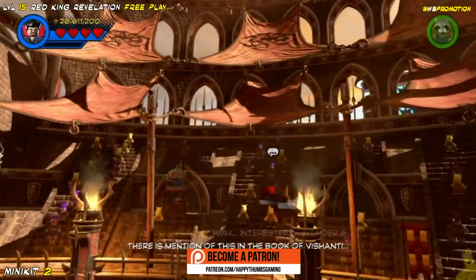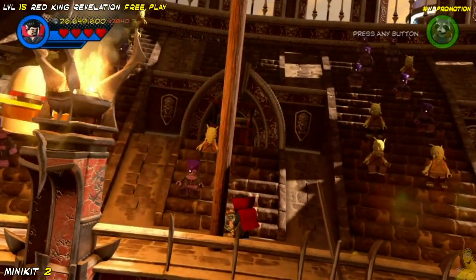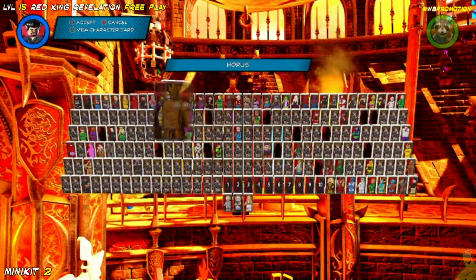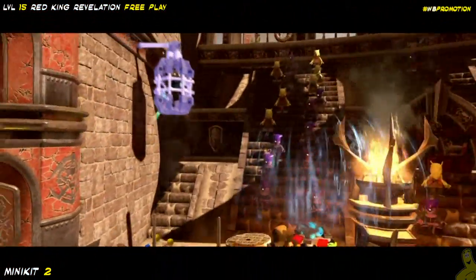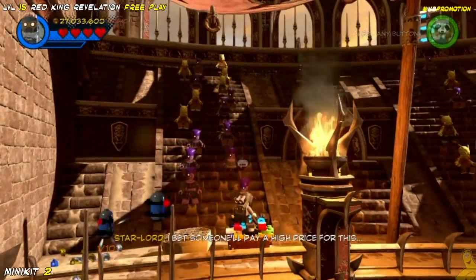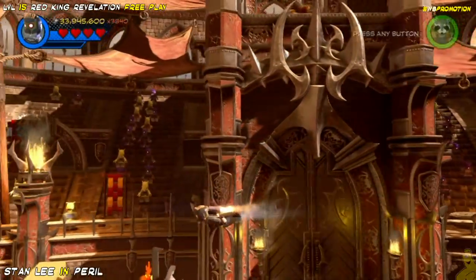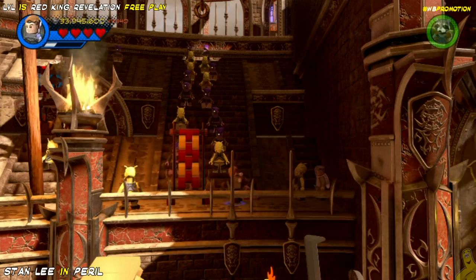Next up, we're going to go ahead and head over to this hamburger. That's right, there's a hamburger up here in the stands. It is large and in charge. It looks like something that maybe the Hulks would eat. Now at the end of this level we actually make up some giant rock cakes or some sort of food. I would imagine those Hulks would probably prefer one of these burgers instead. We manipulated it with telekinesis and then used Star-Lord to go ahead and gravity boost that minikit down.